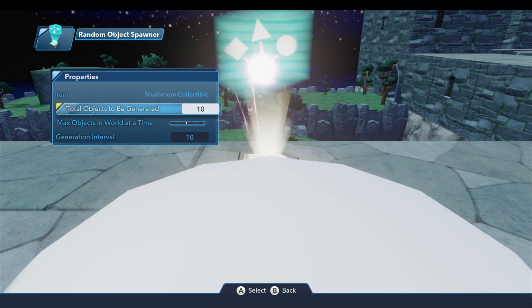The second parameter is the total objects to be generated, and you can set this anywhere from 1 to 200. 200 is a lot, and you're really going to bog down your toy box if you've got 200 enemies or 200 collectibles, so I definitely don't recommend going that high. For right now, 10 is probably fine, but I'll go ahead and drop this at 20 just to make sure we have lots of collectibles.